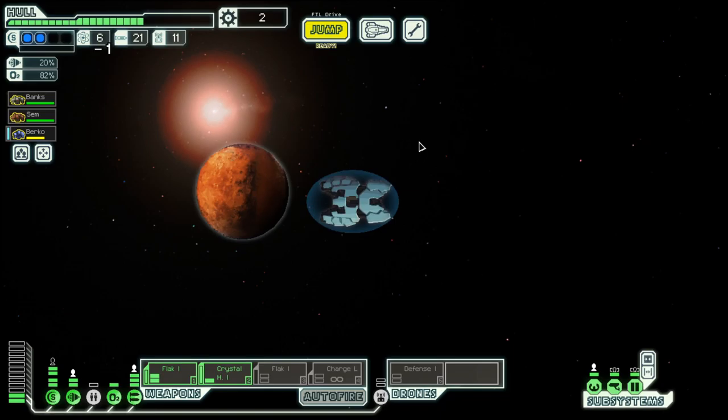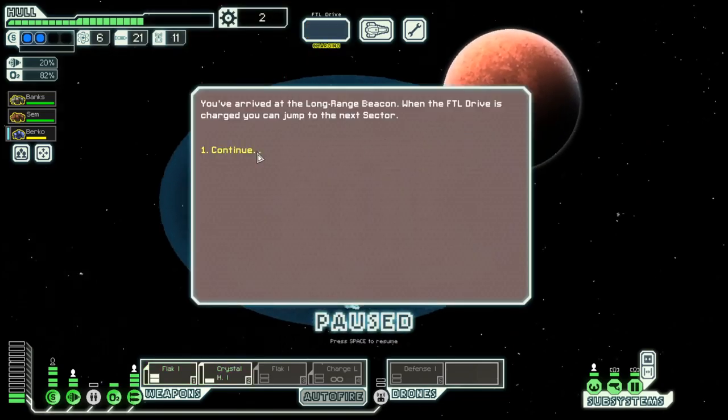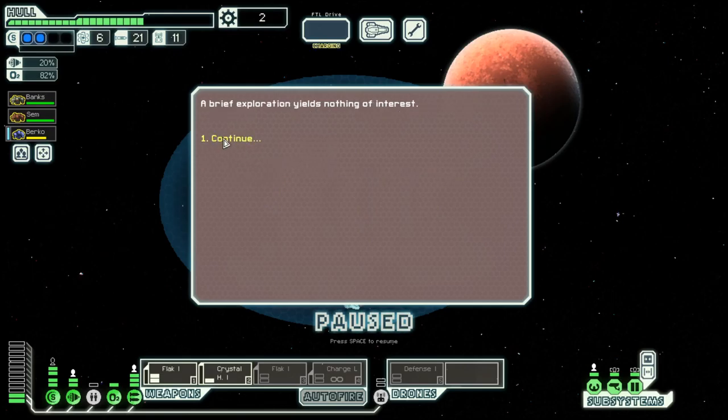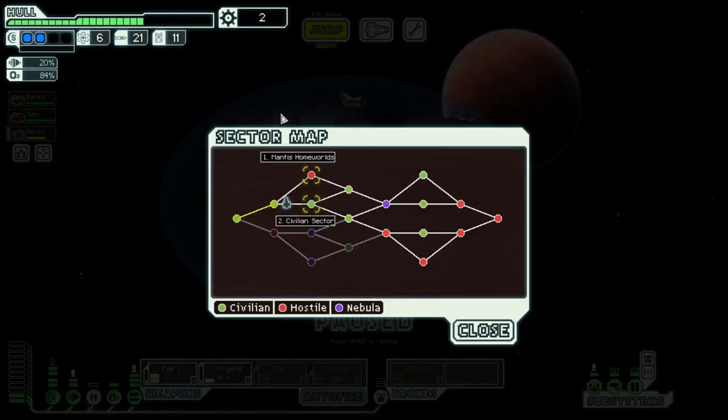And then we go to the exit. Let's explore the asteroid field but find nothing. Now we are at the end — we will not move to Montes Homeworld, but for sure we will go to the civilian sector. So see you then in the next episode. Goodbye.